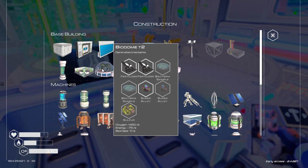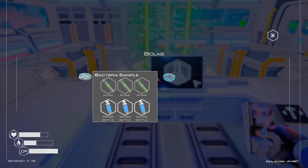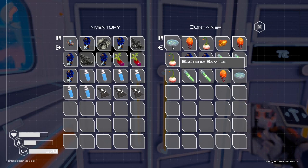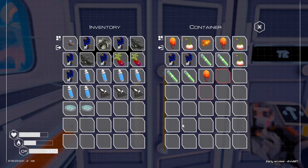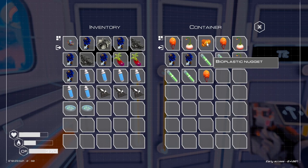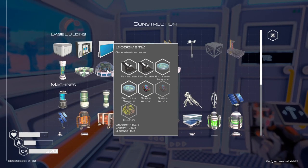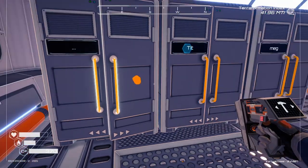I only needed 2 fertilizer — I thought I needed 3. Bacteria sample — I thought I had 2 of those already. Oh, I do have 2, they're in my inventory — I was looking in the wrong place. So I need a sulfur and a super alloy. Sulfur and super alloy — let's go grab them. Only have one super alloy left.